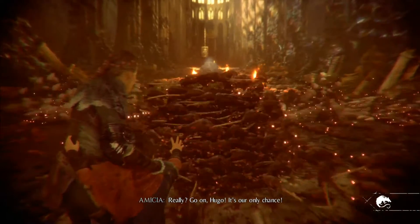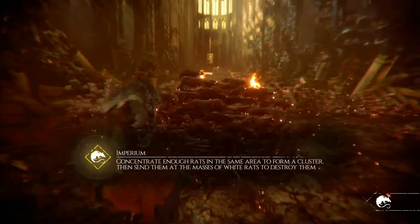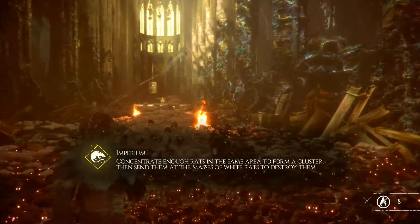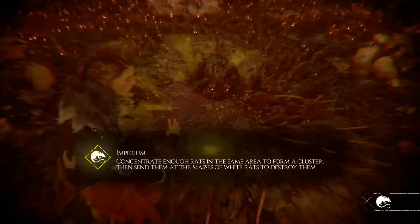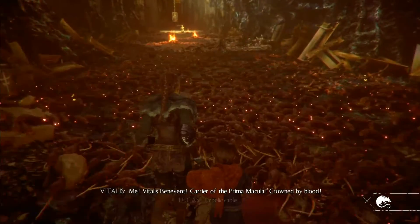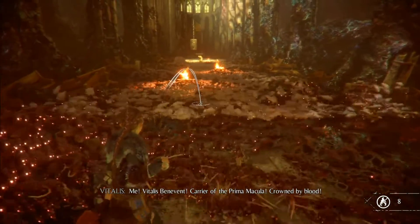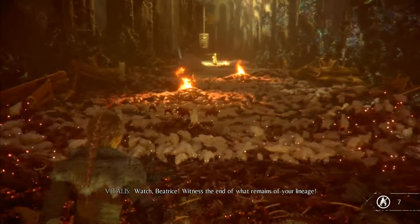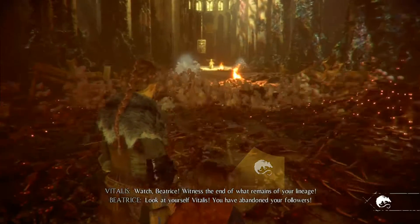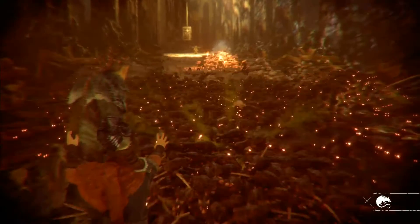If one's getting close, just drop a ratnado at your feet and you should be fine. I tend to throw instead of using the sling to get the fire put out, because if you try to throw it directly, every now and then a ratnado can pop up in front of you and it will just eat your fire-dousing shot.